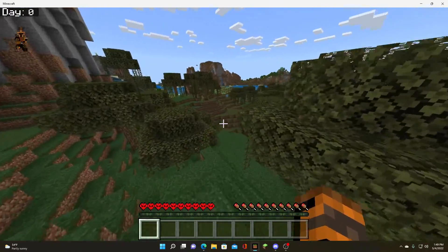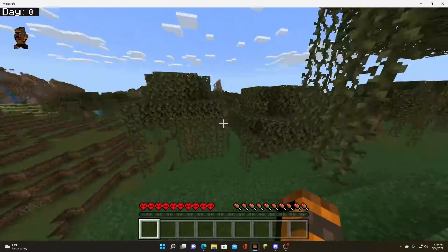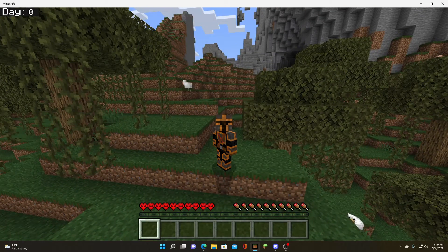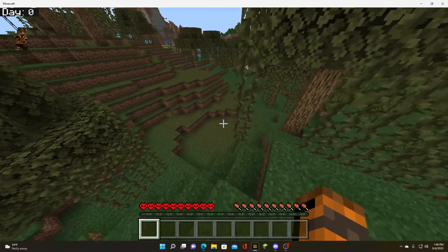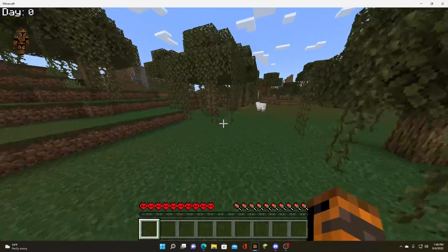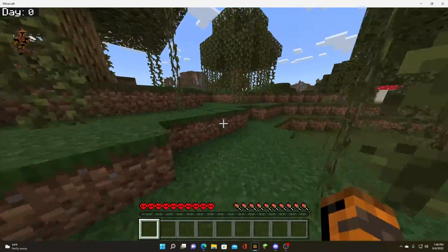As you see right there — 'Fend off the dangerous mobs of the Night Seekers as you continuously replenish your hunger and only have one life.' Then go ahead and activate that right there. Go back to the activated area and it should be right there, already activated and ready for you guys to use.